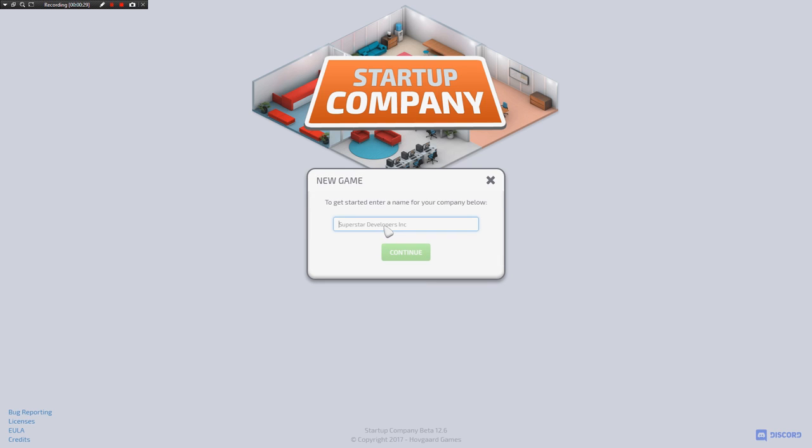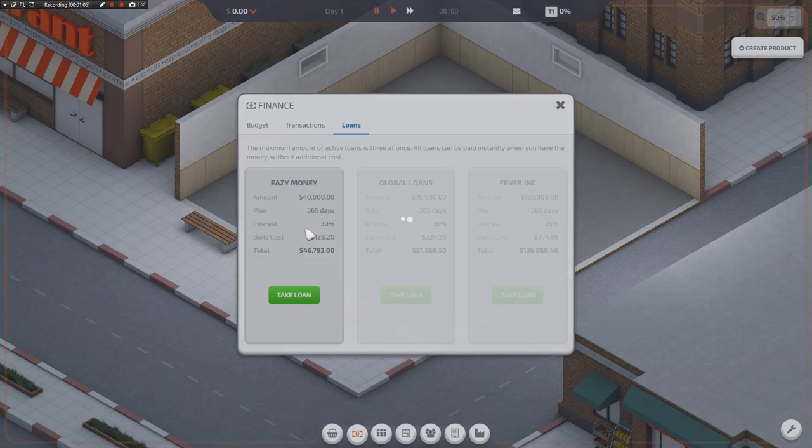New game. What do I want my development company to be called? I'm going to call them Pseudoscience Inc. There we go. Looks good to me. And then we'll say next and it's time for us to play a little bit of Startup Company.